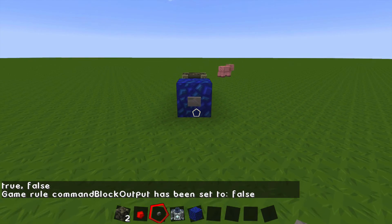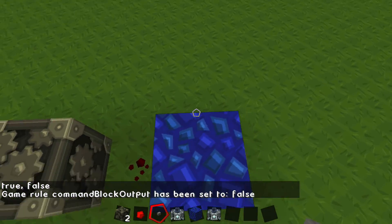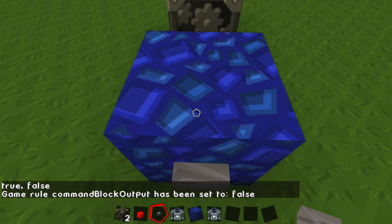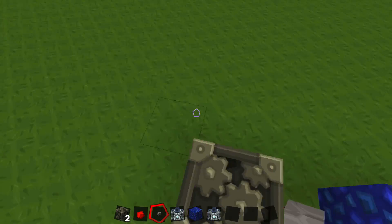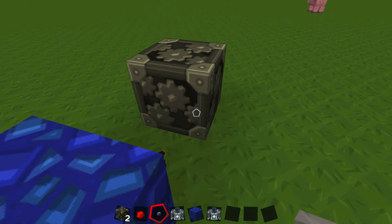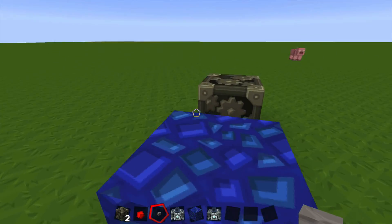So it won't show in chat. Now when you click on it, it will just give the item and not everyone will know, which is good if you have lots of people on the server and you don't want chat filled up. You also have to make sure command blocks are enabled on your server. Please leave a like, subscribe, and favorite and I'll be seeing you.